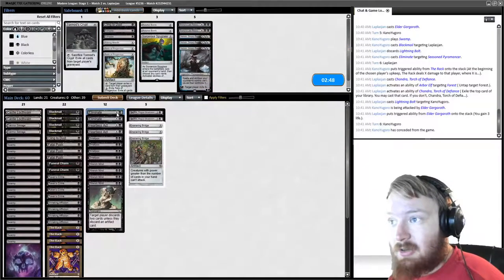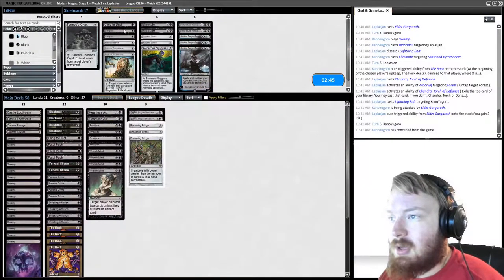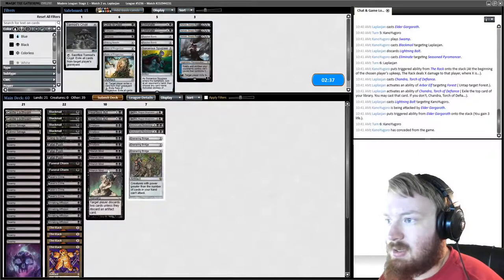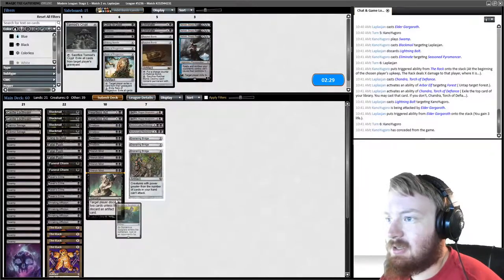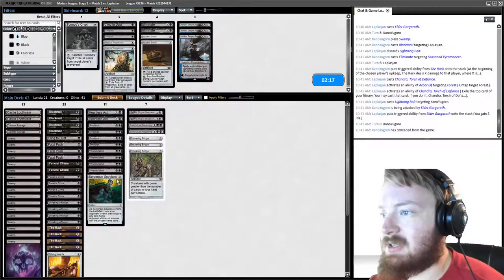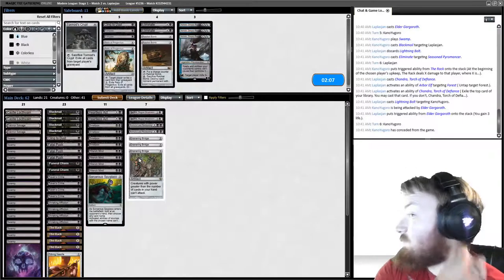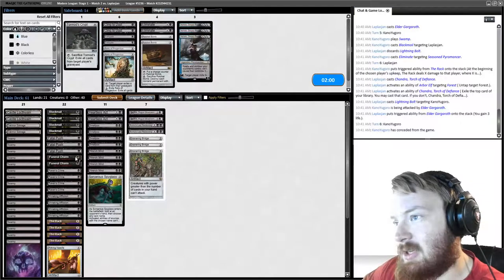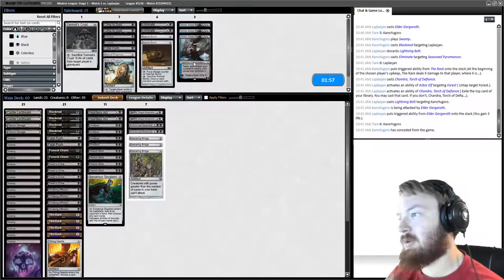For sideboarding game two: we take out Eliminate since it doesn't do enough. We could run Ratchet Bomb but I think we want Bantu's Last Reckoning. I wouldn't mind Ashiok, but it's not absolutely necessary. Sorcerous Spyglass and Pithing Needle come in because they shut off Planeswalkers. I'm going to cut Cling to Dust and a Fatal Push.